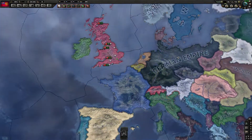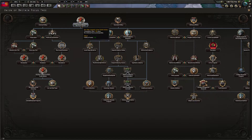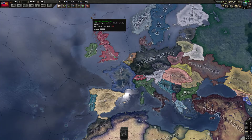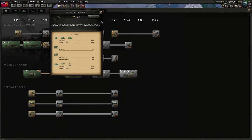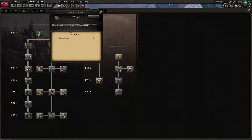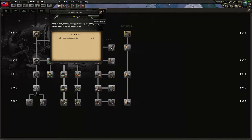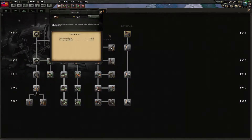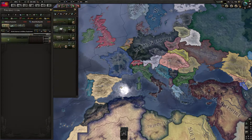All right, so let's start our research. We've got mortars, computing, and some industry stuff. We've got some free military factories — let's get that going.